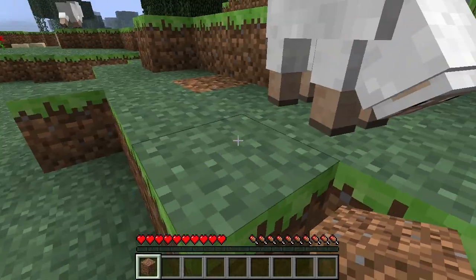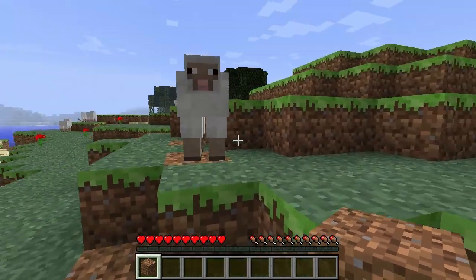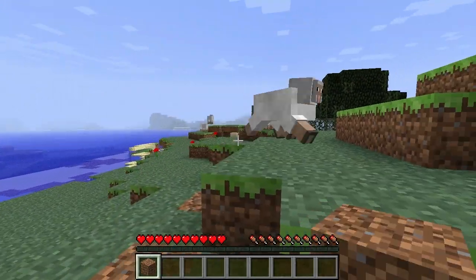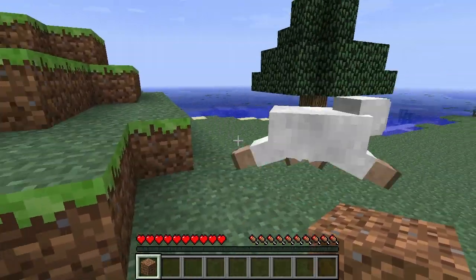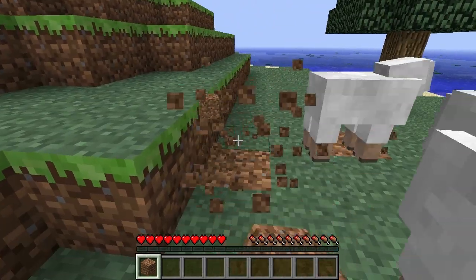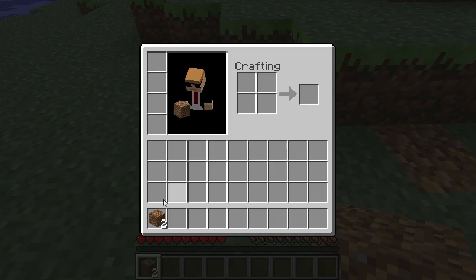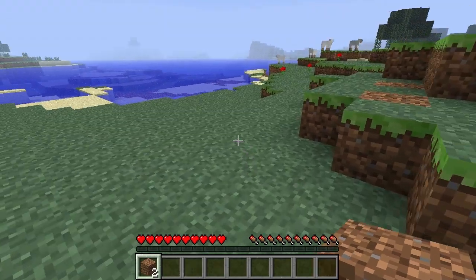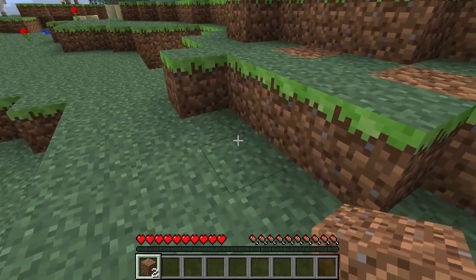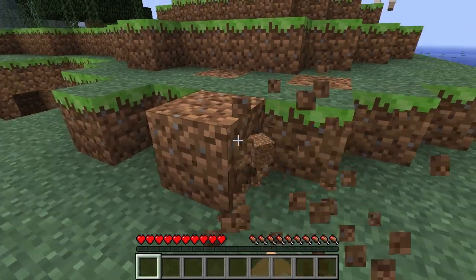To destroy a block you need to left click it — it's always the destructive button, so if you want to attack a sheep, you left click and that will attack it. As you see, I've destroyed the grass block which has turned into dirt, and then I've picked that up so it's in my inventory down here. To place any blocks in your inventory or to use an item, you right click — right click places that block back down, and then you can left click and pick it back up.